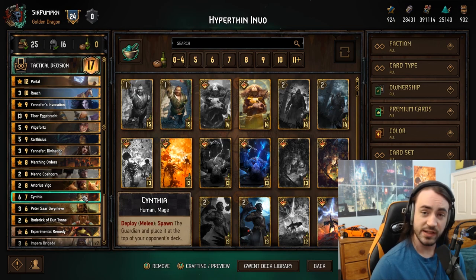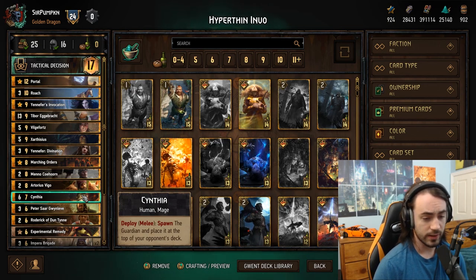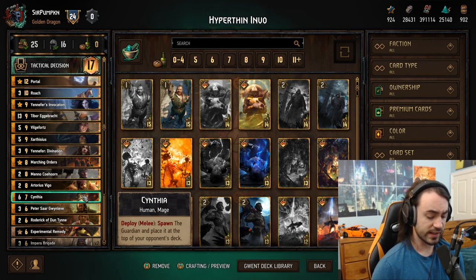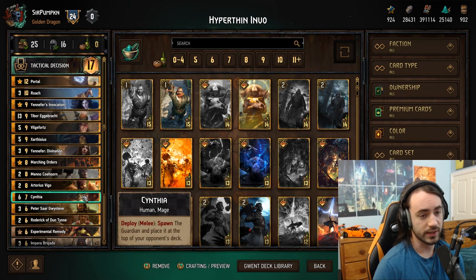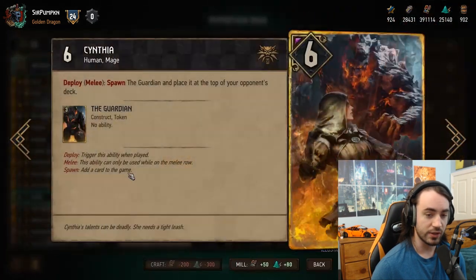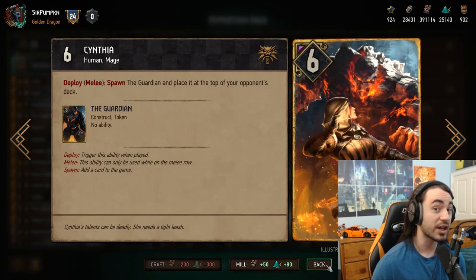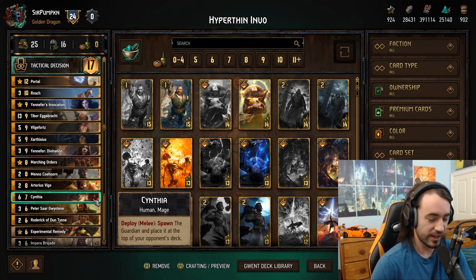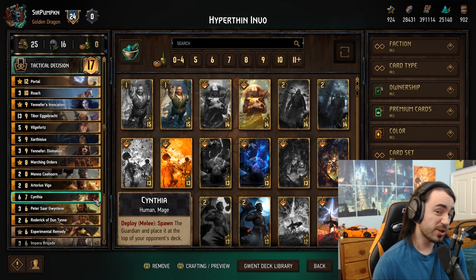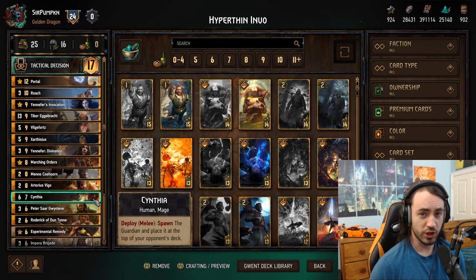When you get to the end of the game, you have a special and T-bor in your deck. This way when you play Yennefer, she only targets a unit, so you still hit T-bor for full value. Vilgefortz can only pull out a unit, so you get full value there too. Zarthisius is a 50-50, so that one you just have to hope for the best. But the other two you can guarantee if you think ahead and keep a special in your deck instead of a unit.